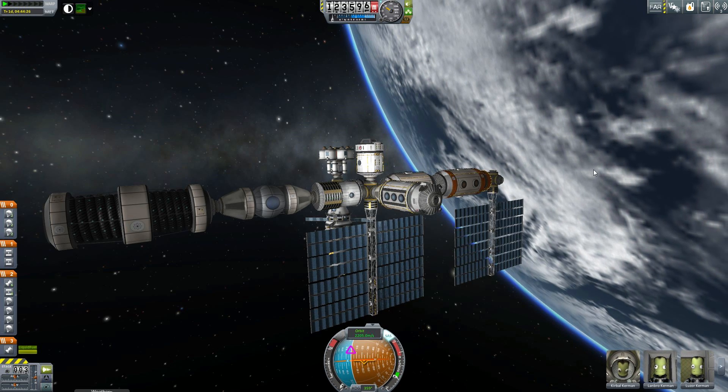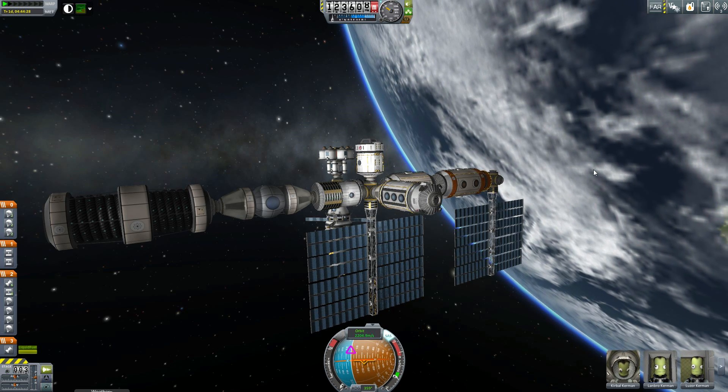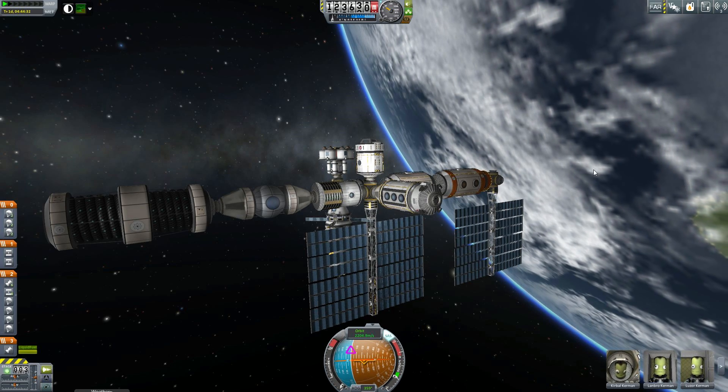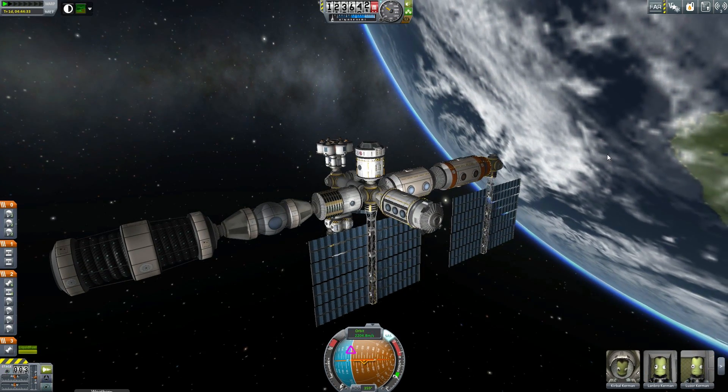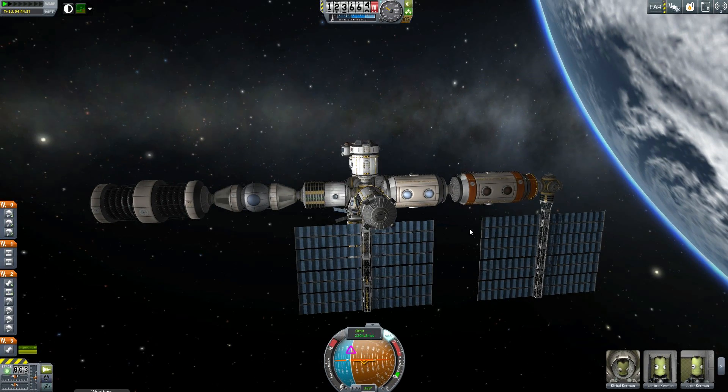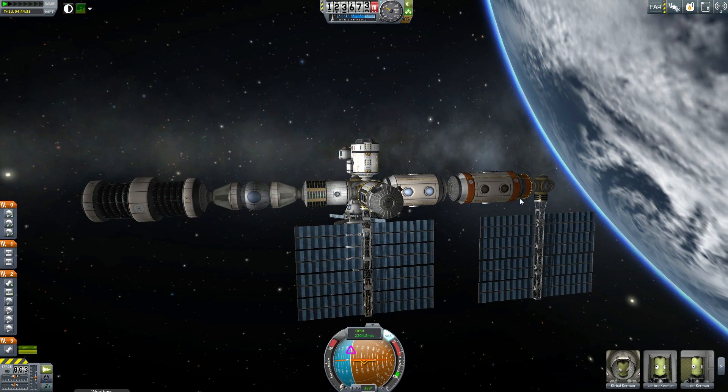And the contract system will actually ask you to do this. It'll ask you to build a space station, ask you to put certain parts on it, ask you to fly this experiment up and perform it. So there's a reason for these things to be built and maintained, and maintaining some of the experiments requires a continual input of materials.